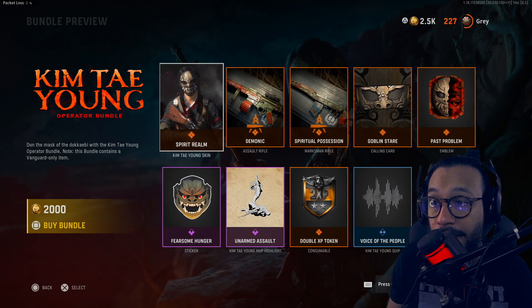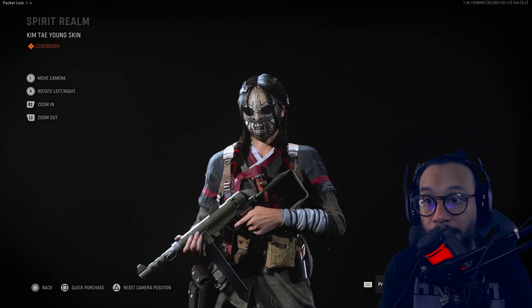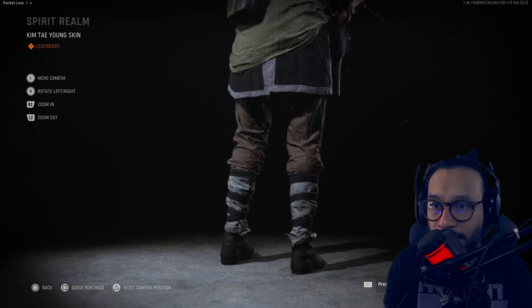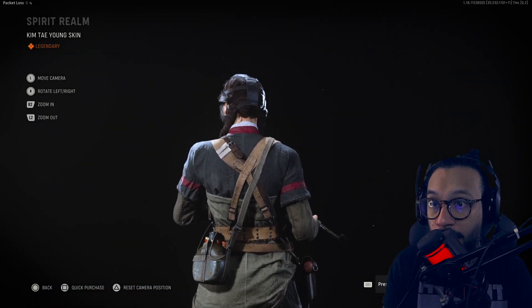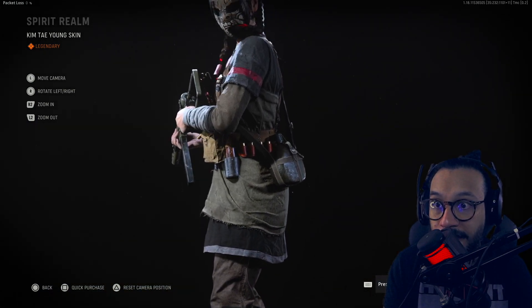First up we get the Kim Tae Young operator skin, and this outfit is called 'Spirit Realm.' I'll give you guys a full up-and-down and a 360 so you can look at this operator. She always looked really cool to me in the promotional footage, so happy that she's finally here — kind of late, but better late than never.